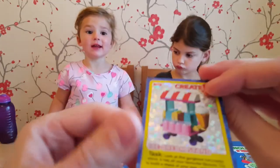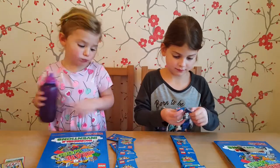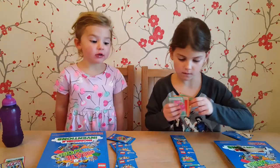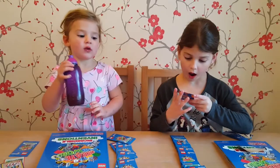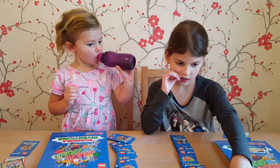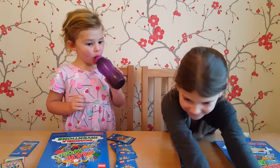Space alien! Ooh, the ice cream stand - that's one of your favourites isn't it? So there's your first ones. Got it open Paige? I don't know what this one's going to be. Paige, we've got the horse and carriage. Grandma Visitor. I think that's going to be the weather carriage. The Banshee. Oh I don't know if I've seen this one before. The Butterfly Girl - my favourite!